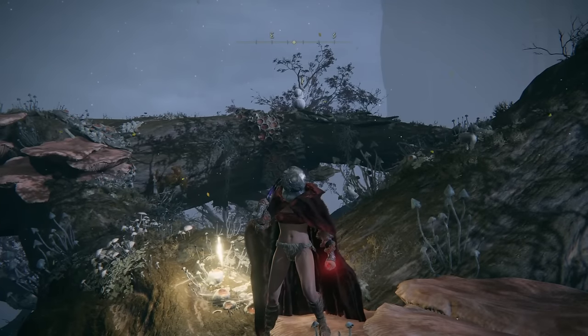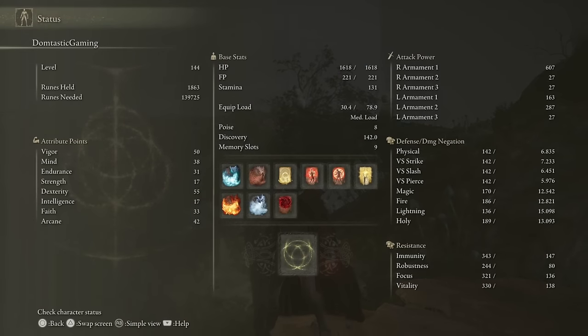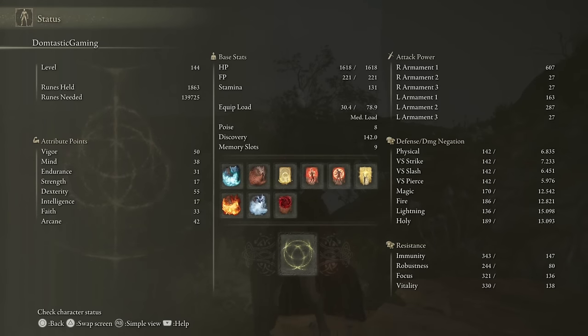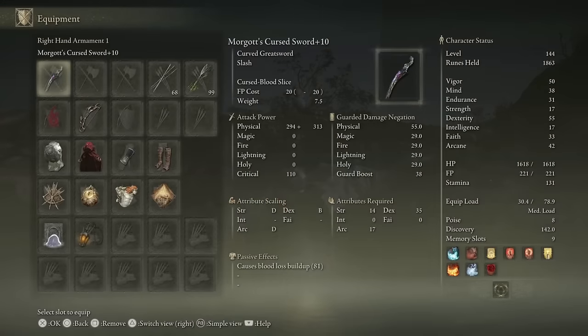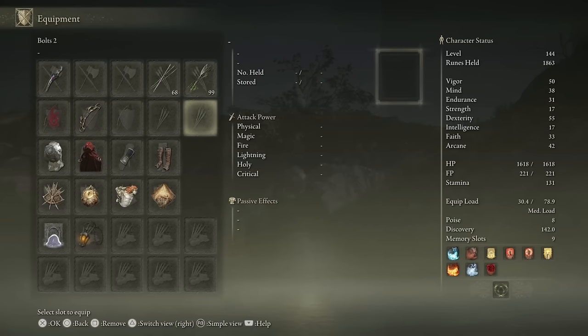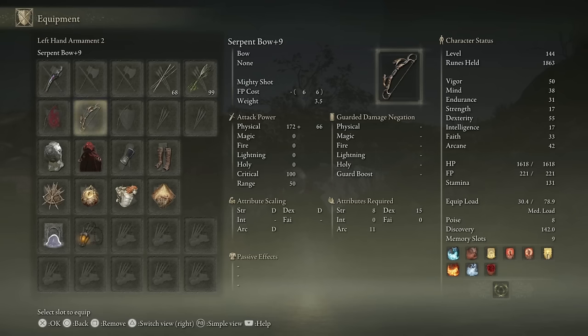We're back today in the series of things you may have missed in Elden Ring with the start of Mikula's Halig Tree. I'm going to give you a very quick rundown of a new build I'm trying out, focused around Arcane and the Dragon Communion spells, along with pumping a lot of points into Dex to make sure that my Arcane weapon of choice, Morgoth's Cursed Sword, does as much damage as possible. I've combined that with the Serpent Bow, which also scales with Dex and Arcane, and has inherent poison buildup, so combined with poison-tipped arrows it's going to cause a crazy amount of poison buildup in every enemy.